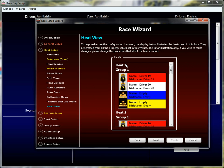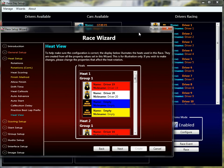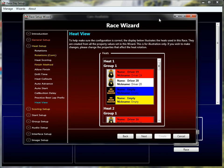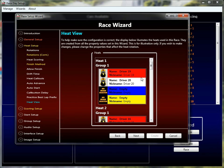Let's take a look at the heat view. In heat one, I added drivers in order — driver one at the top, driver two, three, four, through driver 20, so my driver number is my seeding number. In the first heat, driver 19 will face driver 20. There are two empty lanes because of the number of drivers and the step-up format. If I scroll down, heat two has drivers 16, 17, 18 — the next three lowest ranked drivers are waiting with a step-up lane. The winner of heat one, whether 19 or 20, will step up and appear in heat two.